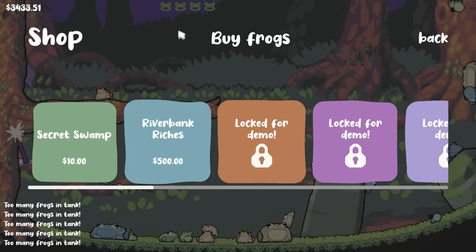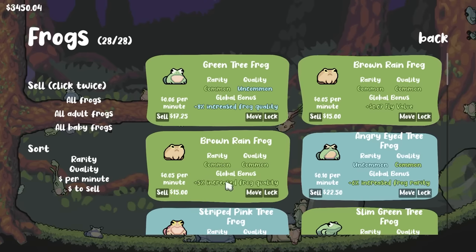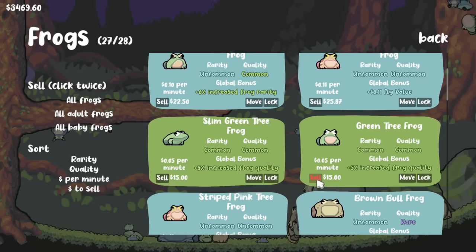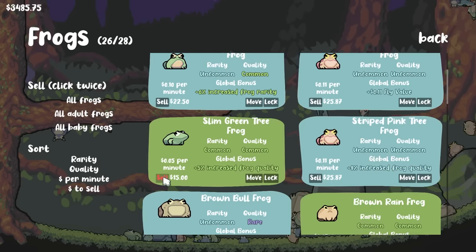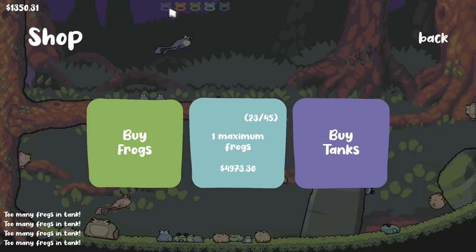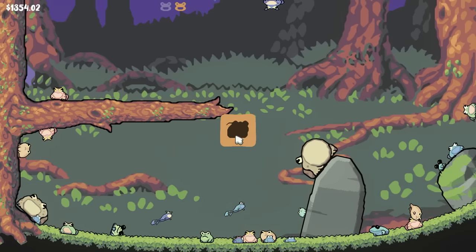Despite all of our rarity boost we got four basic frogs in a row. So I'm also gonna take a minute to remove some of the older frogs — if they're a common quality old frog with a bad stat, they're gonna go. 5% increased frog quality is not good enough for us anymore, you gotta be much better. After selling a few basic morons, that's made room for some new frogs — and we got an epic out of that finally. So that's gonna be new and hopefully amazing.